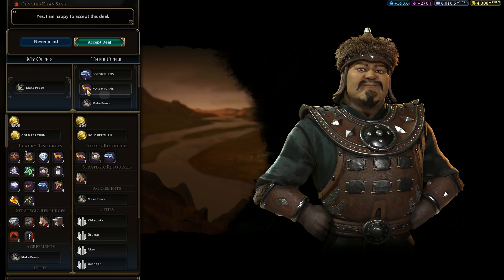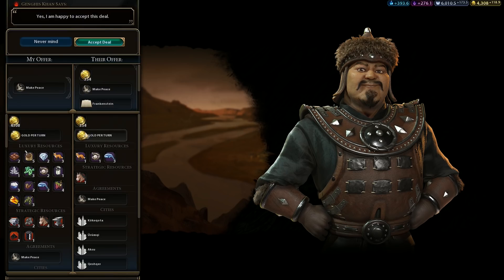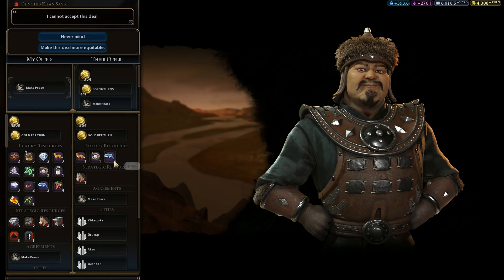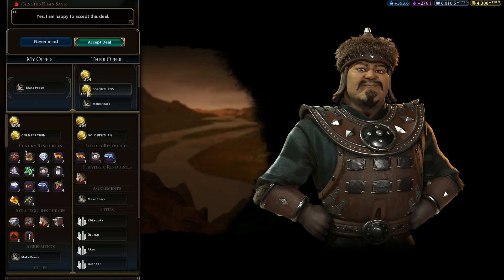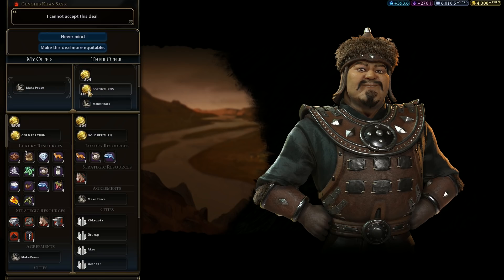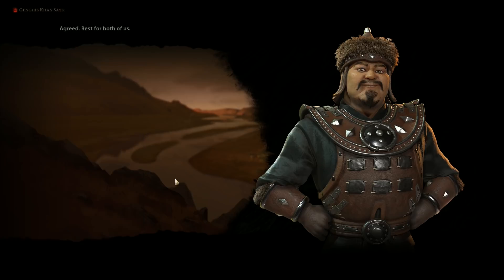As well as luxuries — we already have pearls, and furs. Actually we have whales too. Give me the gold then. He won't give us this much — 100 per turn? 200? 150? No? Fine — 100 gold per turn will do. Accept.